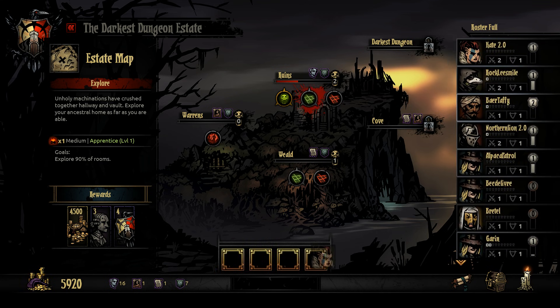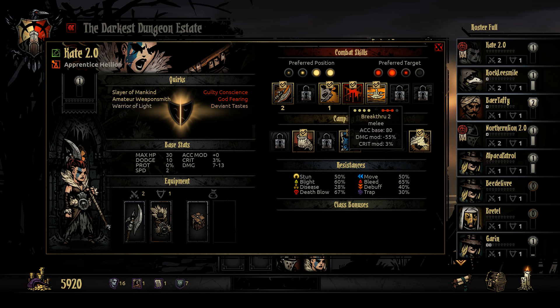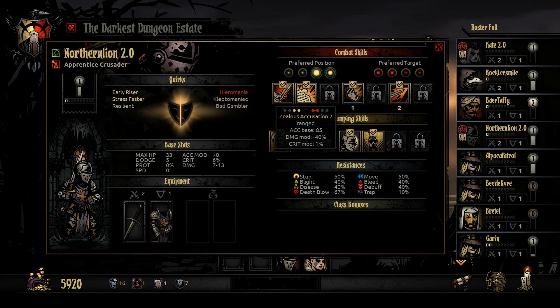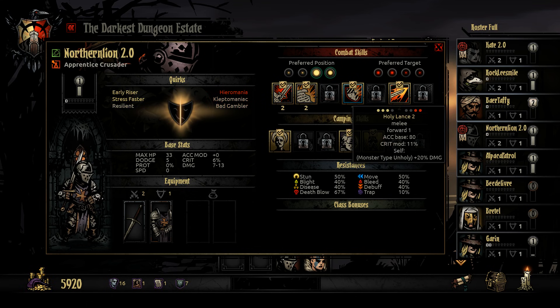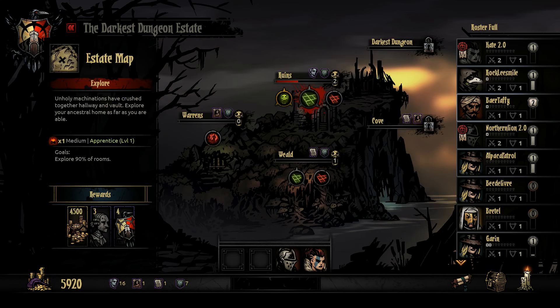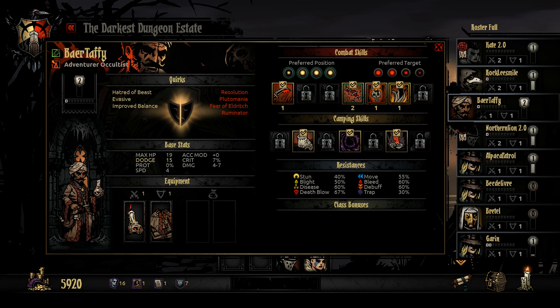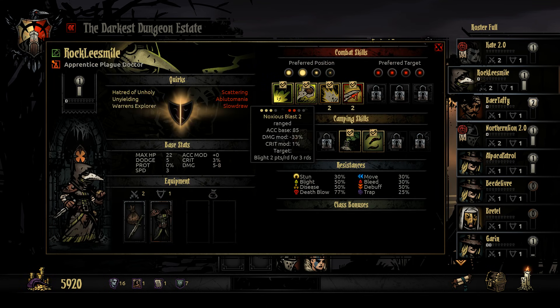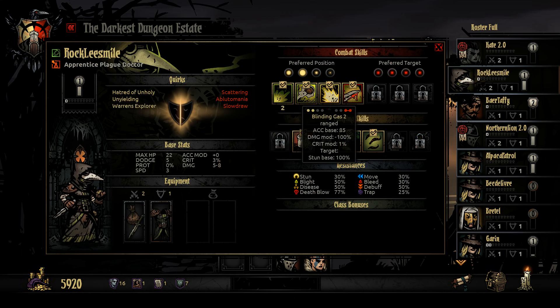That includes you, Bear Taffy. Kate's going to be here. Do we need a Crusader and a Hellion, or would we be better off with a Crusader and a Highwayman? What can't the Crusader do in the front slot? Basically nothing. It's actually better in the second slot because you can use Holy Lance to hit the units at the back. Where does Nick like to be? He prefers to be in the third slot, and I'm honestly alright with that because that lets Bear stay in the back slot, which allows him to use all of his abilities except Hands from the Abyss and Sacrificial Stab. So he'll pretty much exclusively be a healer. Nick, in the third slot, can use everything.